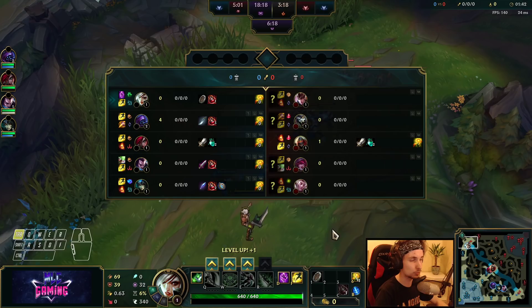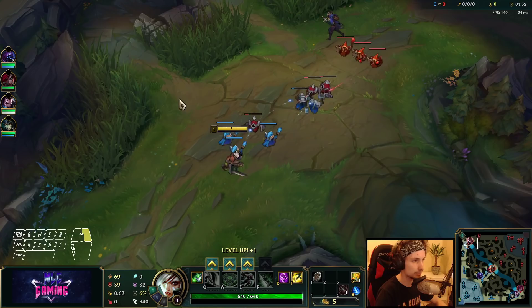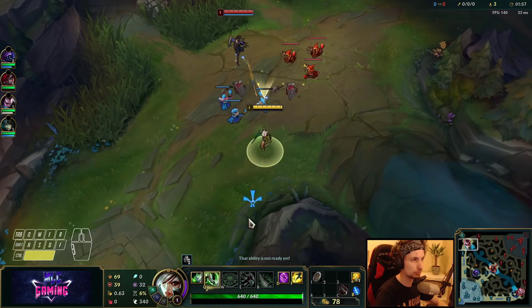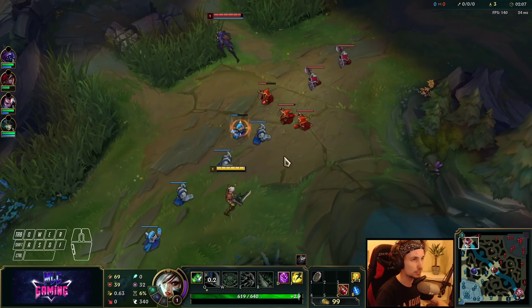We're up against Quinn right now. We've got Doran's Shield as the first item because Quinn does a lot of auto attacks. We need good survivability in the laning phase because Quinn actually counters Riven insanely hard — it's one of the biggest counters in this matchup.